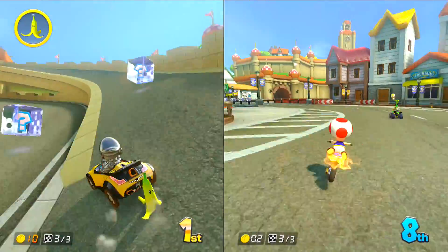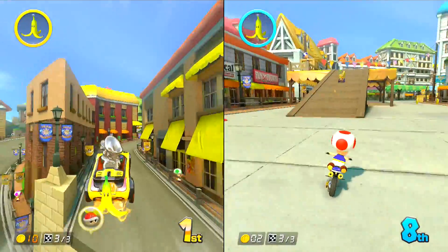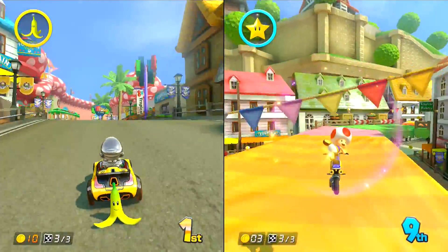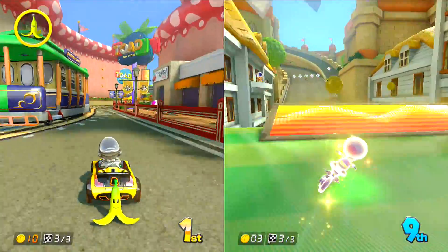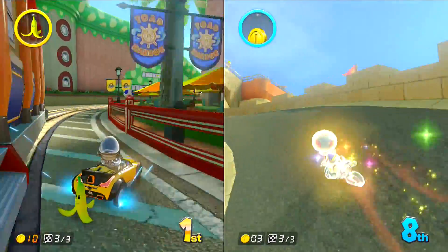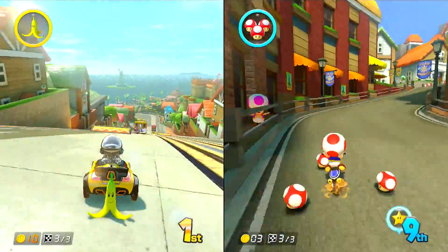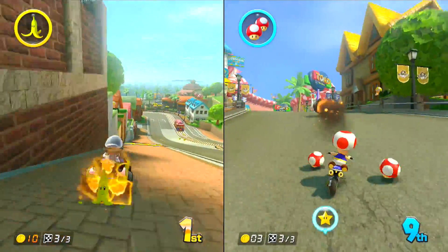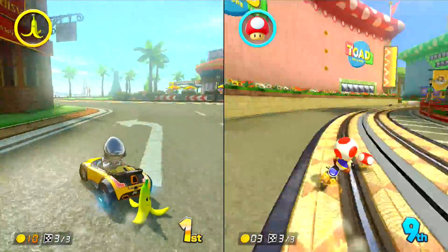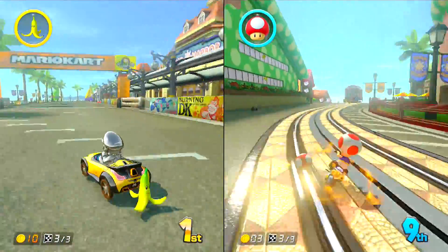I'm pretty sure this top route is actually faster. We could check the map, but it's on the gamepad, which is kind of annoying. They should give you the option to put it on the screen, because if you're playing two-player, three-player, four-player, and someone's using the gamepad, they're the only one that's going to have access to the mini-map and what items everybody has. That's a pretty big advantage.